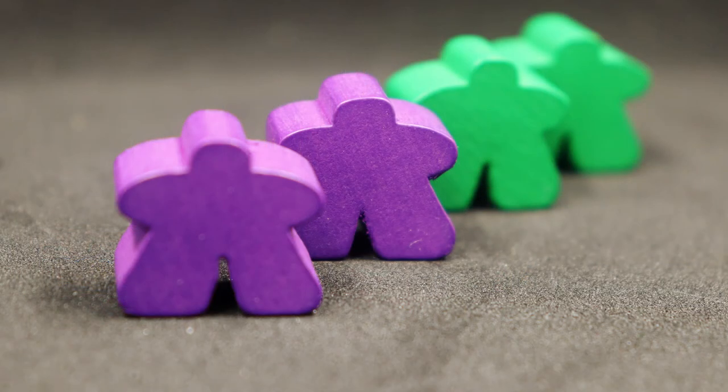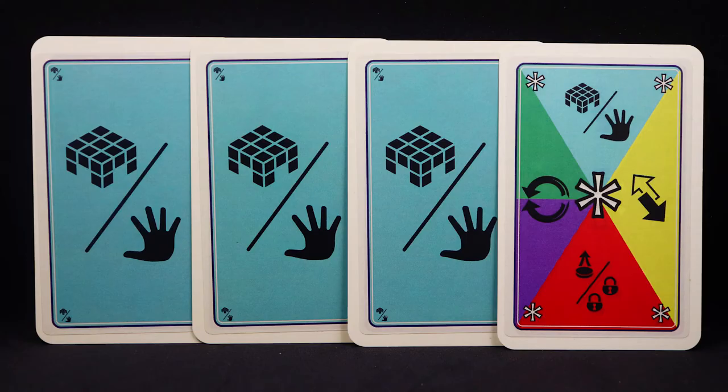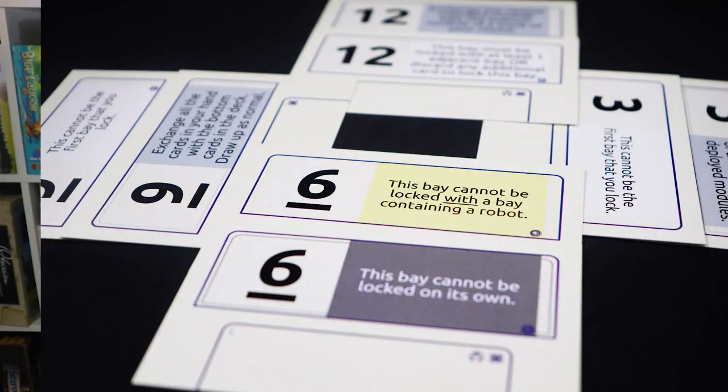So what's actually in this expansion? Well, you get four robot meeples, seven new roll cards, a new type of order card called the hold card, four new glitches, and new malfunction cards.